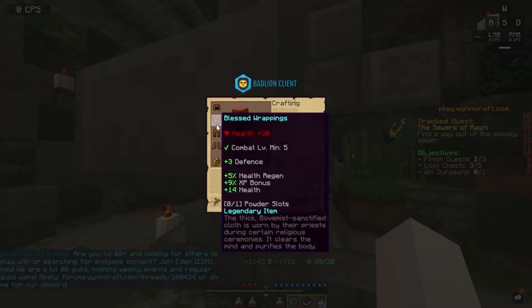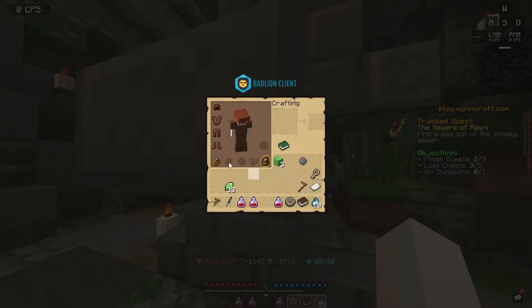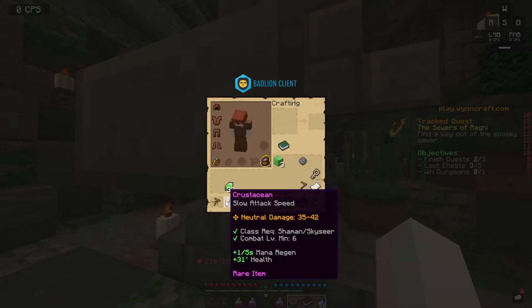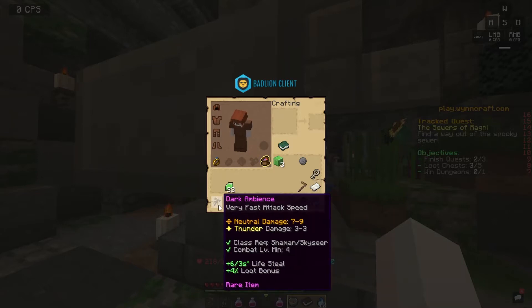We also got the spike top — we got this off a random drop. We put on the waist apron and we got this thing, which is decent, gives me more health, but I prefer this because it's faster.